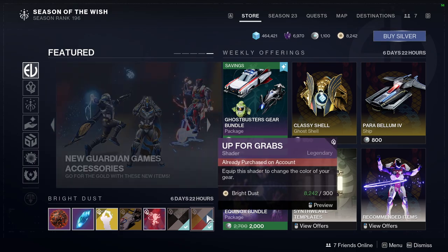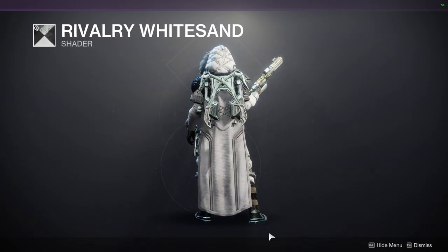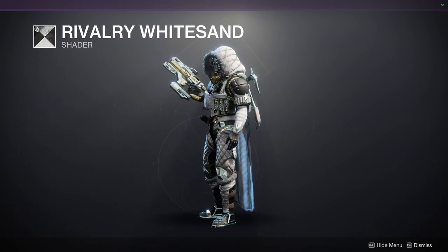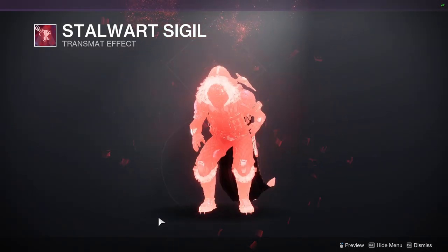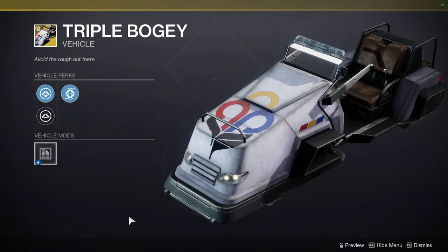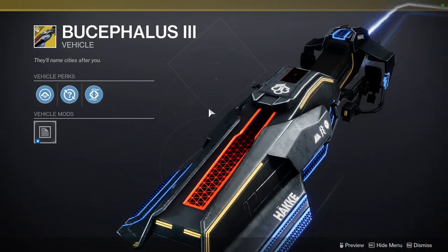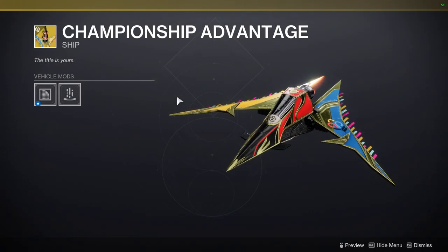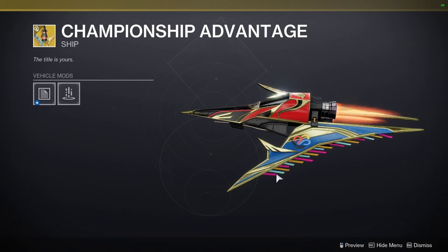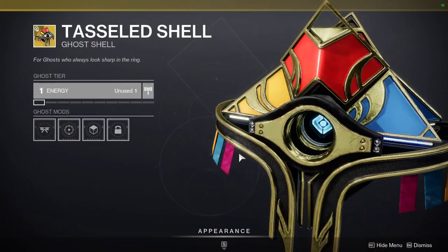Don't forget to pick up the free bright dust for the week. For the shaders we have up for grabs: the McDonald's one, Rivalry White Sand — which doesn't look bad at all, really cool, very off-colors — cool matte black, and Transmit Effect Stalwart Sigil, which is the Titan one. We also have Triple Bogey, which might be a small one, and then some items at the bottom including one from last year or the year before.